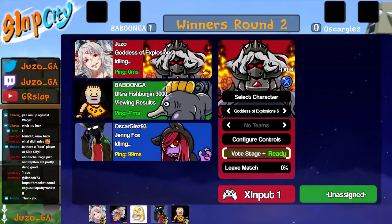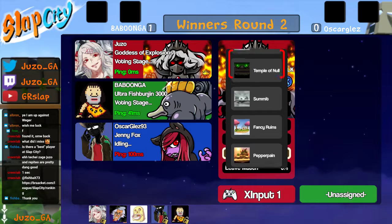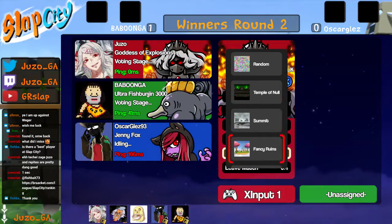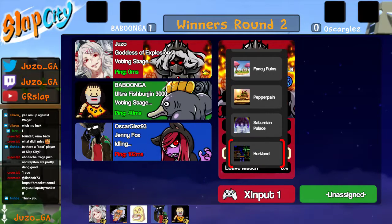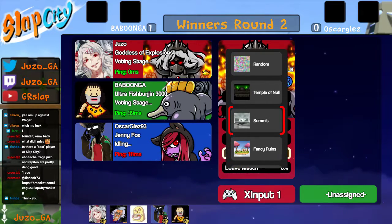Now we're looking at stages. Babunga probably going to ban Null, and it'll probably end up on Ruins. If it goes Summit, babunga is in a much better position because you can navigate around axes much easier. Palace is horrible in this matchup in my opinion. Hurtland would actually be pretty good but I don't think most players know how to play that way. Meadow is just abysmal for Jenny — so I'm really expecting Ruins or Null.